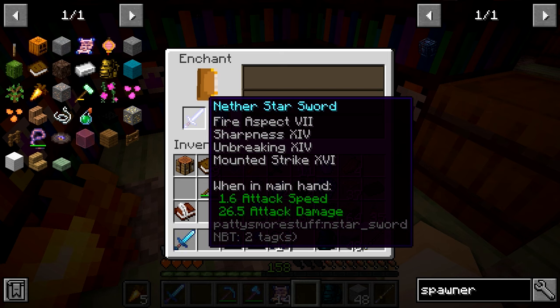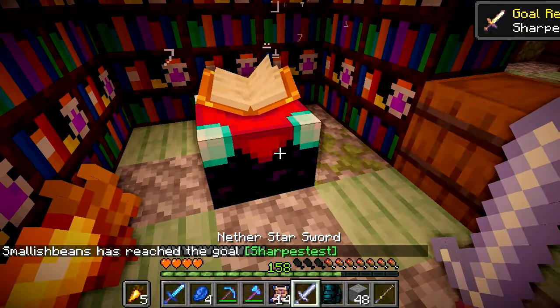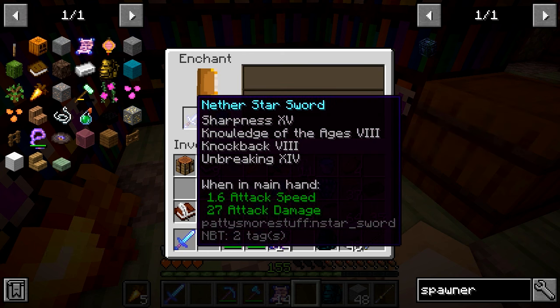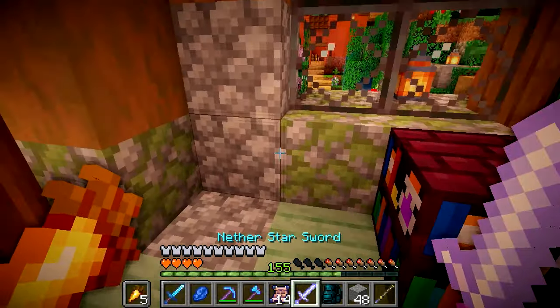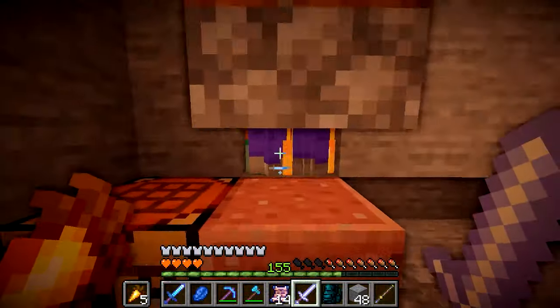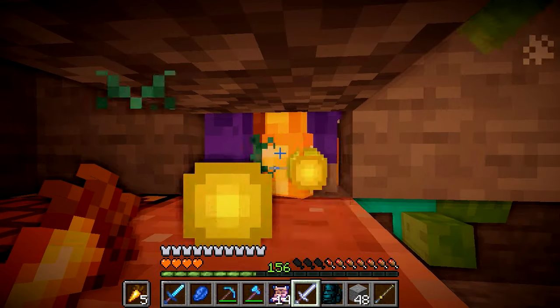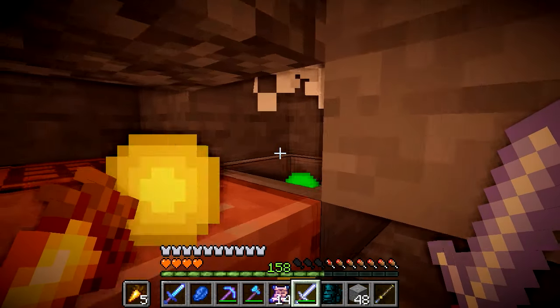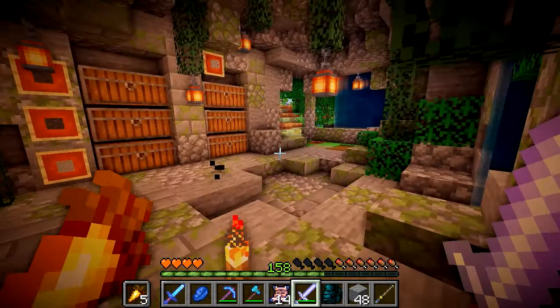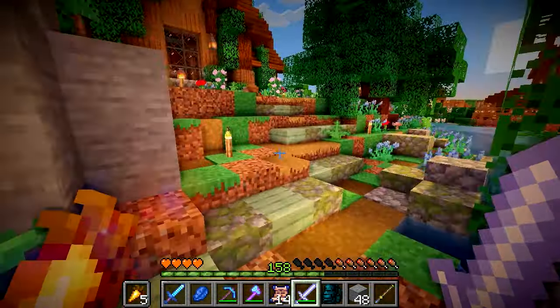Mounted strike again. This one's not bad though — Sharpness 14. I tried one more time and got Sharpness 15 and Knowledge of the Ages 8. What?! Knockback and unbreaking too. Let's go test out how much XP this gives from one hit. Knowledge of the Ages 8 — are you insane? It doesn't have sweeping edge but it does pretty well for XP. I'll take that. We need to add some more enchantments and buff it up.